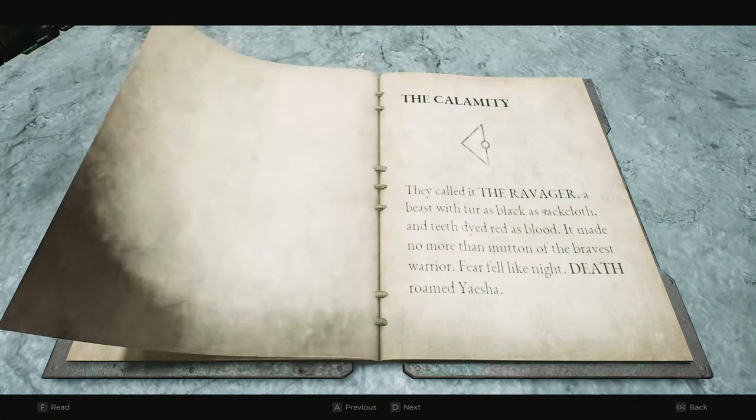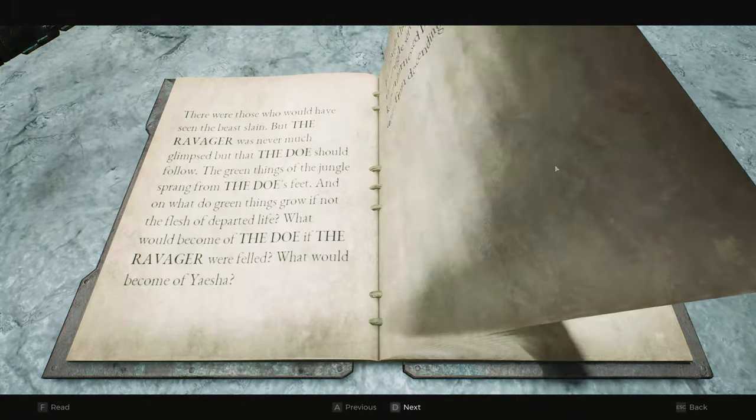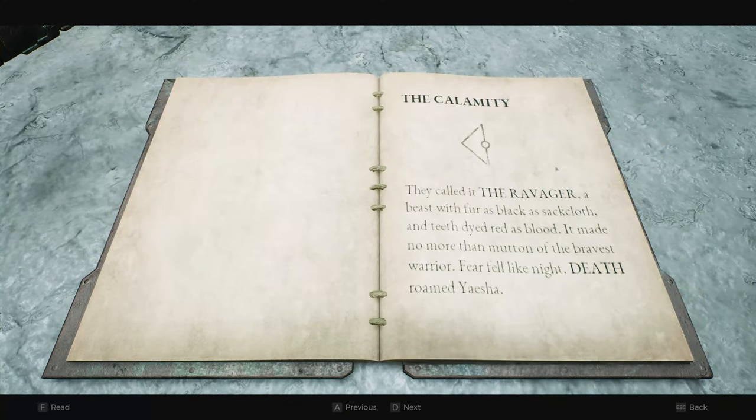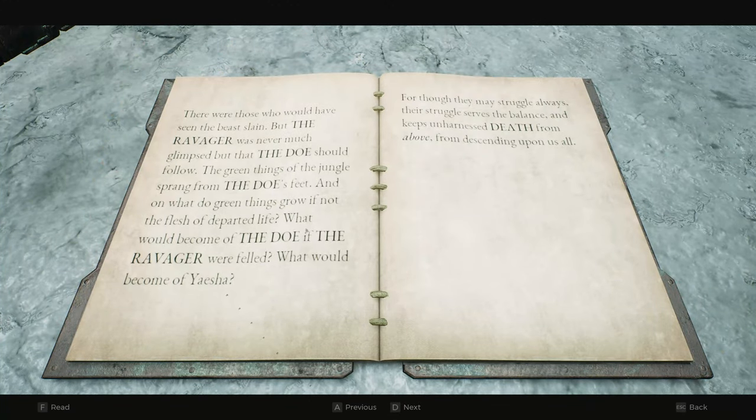The way this works is you're going to have the Calamity which is going to have a symbol, then you're going to have another one that has a symbol. Basically you've got a symbol which signifies which puzzle you're doing — you need to have the puzzle face the door with this symbol on it. Now the symbols we need are the Ravager, Death, and Doe — those are the big bolded letters.